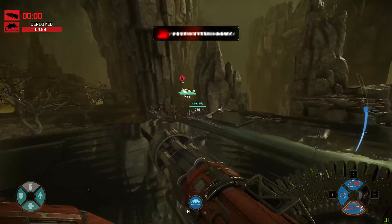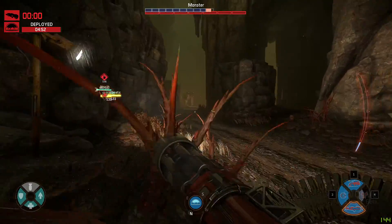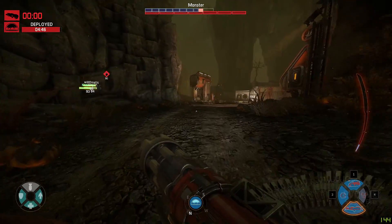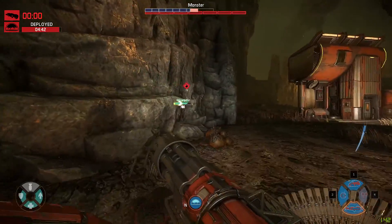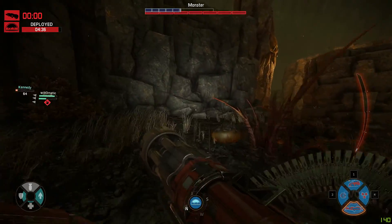To sprint, hold shift. It looks like our teammate already captured the monster in a dome. To deploy the dome when near the monster, press F. On the top left you'll see it says 'Deployed' and a timer of four minutes and 44 seconds. Once that reaches zero, you can deploy another dome — a dome prevents the monster from escaping the area.